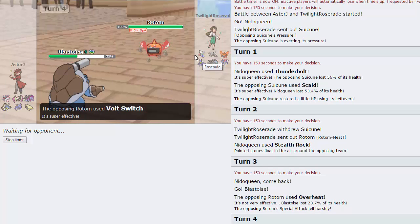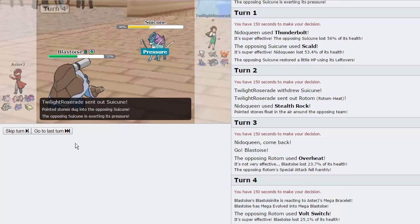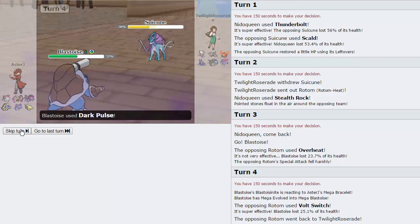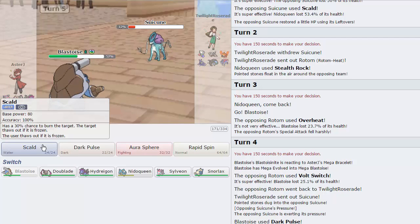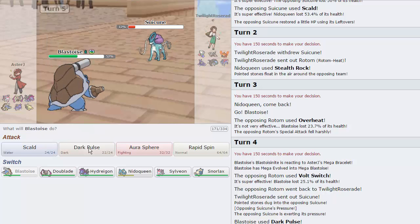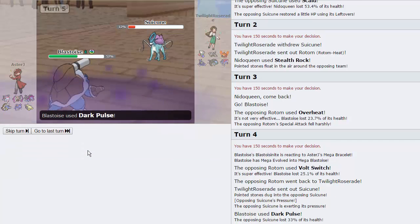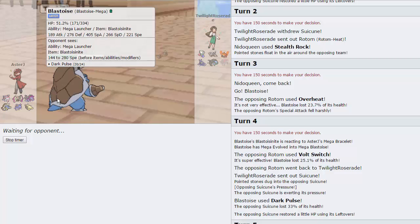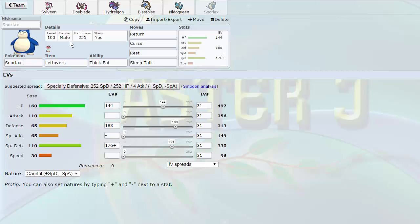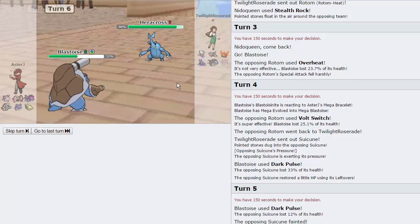Roserade wouldn't be too bad — basically a STAB Dark Pulse. This might be able to take out Suicune, actually. It's STAB but it's not enough, and he can get off a Rest if he's faster. But actually, Suicune is not faster. Great set Jose — we're able to take out Suicune. I love this. Is this speed invested at all? It is, right? We saw that at the beginning of the episode — 116 speed investment. I would not have been able to outspeed Suicune right there without that investment. That is so smart, that's brilliant.